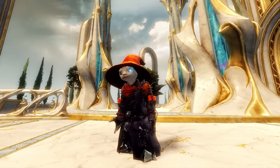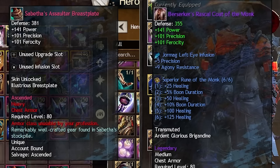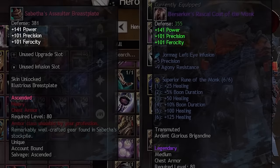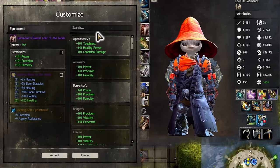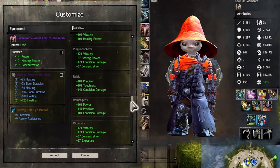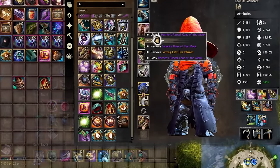First off, why would you want legendary armor? Legendary gear has the same stats as ascended gear. This means if you have a piece of ascended gear with power, precision, and ferocity on it, and a legendary gear with those same three stats, the numbers will be the same. However, the legendary gear can swap to other stats at any time you are out of combat. This means that you can use that armor piece with every gear set you own or aim to own.